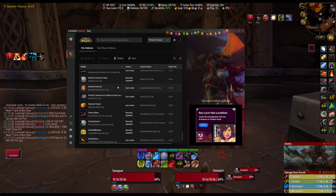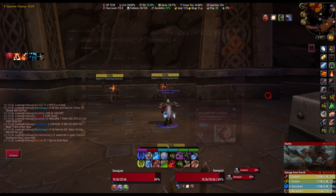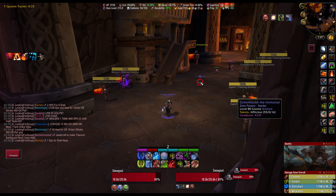Speedy Auto Loot — all this does is when you have auto-loot enabled and you right-click to loot something, it instantly loots everything off the body super fast. TacoTip — this lets you see people's gear score and item level.